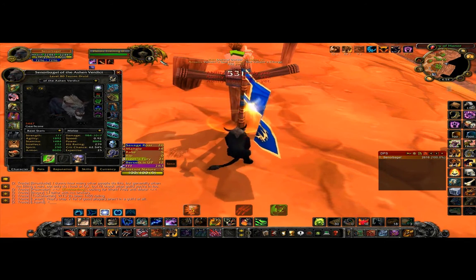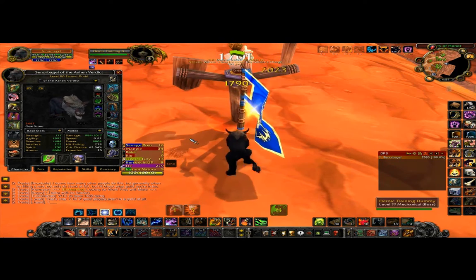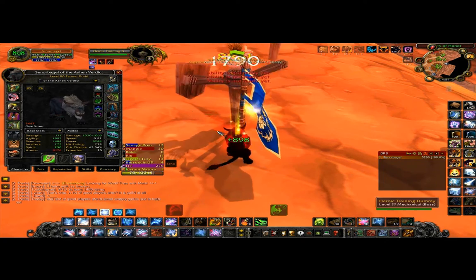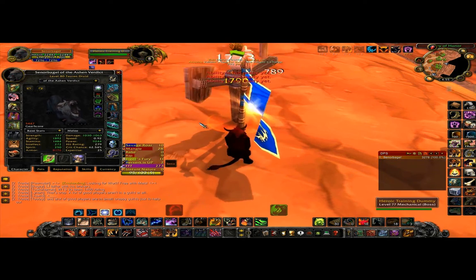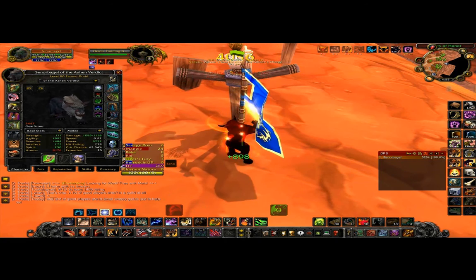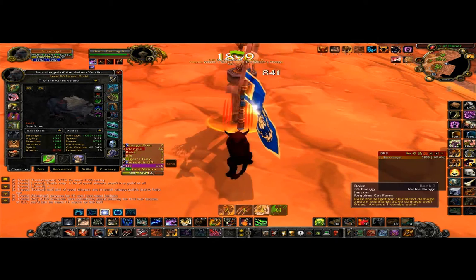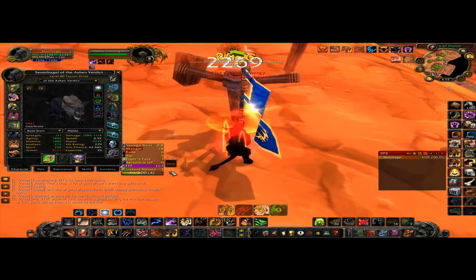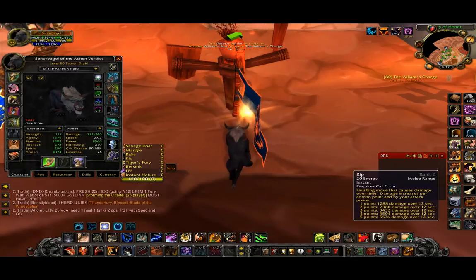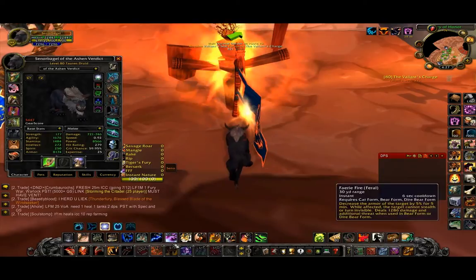Once you reach five combo points, Rip — and always Rip with five combo points. Then I would Shred three times, because I have the glyph that makes it last six seconds longer if I Shred three times. If I have a good amount of time left on Savage Roar and Rip, I would Ferocious Bite. Just keep up all the keep-up skills and keep on Shredding in between. Because Savage Roar and Rip require more energy to maintain, I suggest you leave about five to ten seconds on the timer if you plan on using Ferocious Bite.